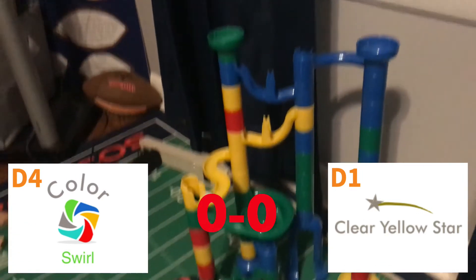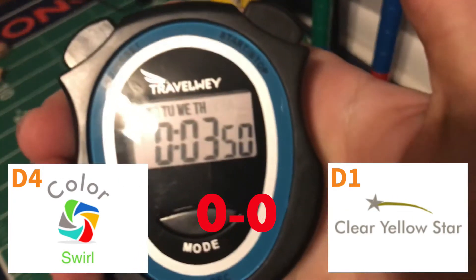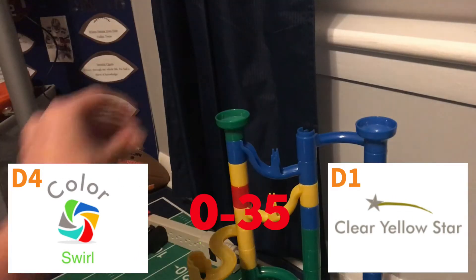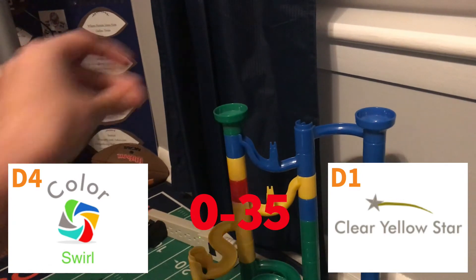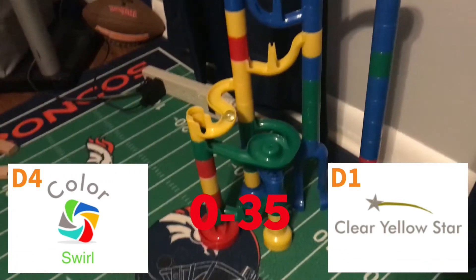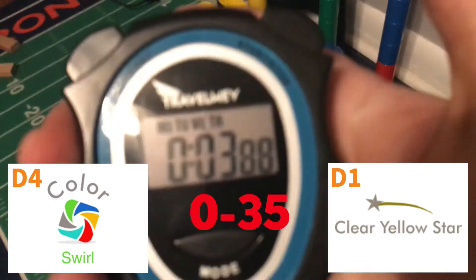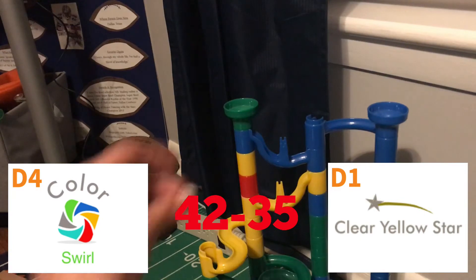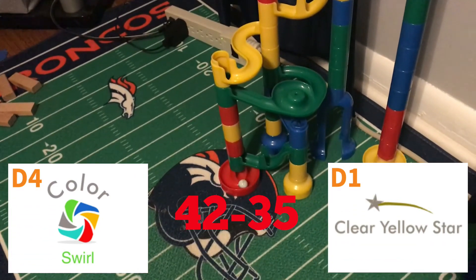Let's begin the game. Color Swirl going first, and oh my gosh, lots of ups and downs — Color Swirl puts up a 35. Not too bad. Clear Yellow Star gets stuck and has to go back up to the top, adding three to his time. He's not going to get a good one. This one should belong to Color Swirl — 39 plus three is 42 — so Color Swirl wins this first try by seven points.